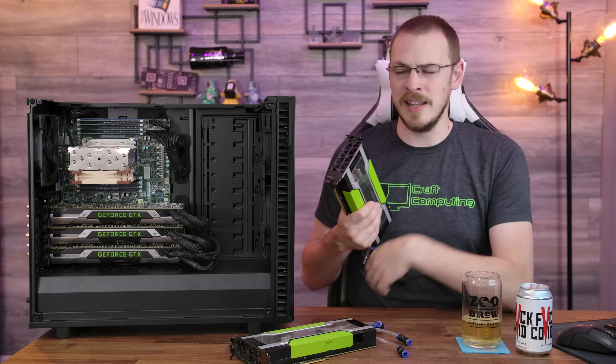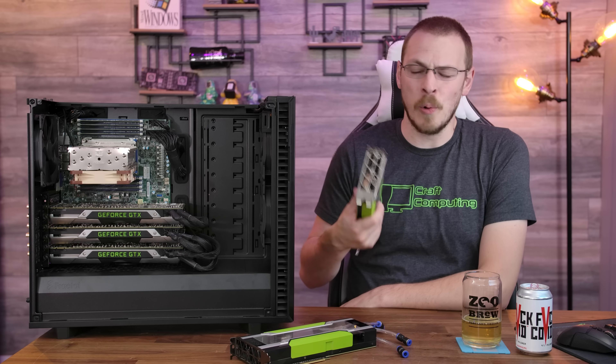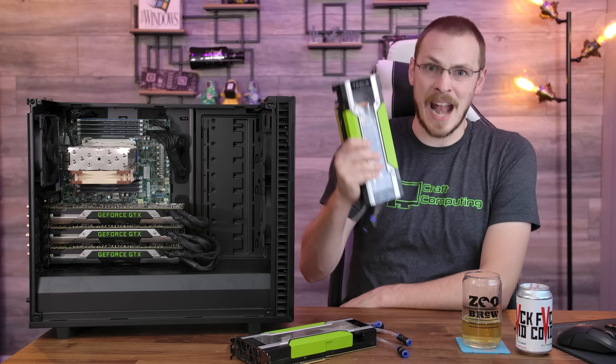Before I get too carried away — both of these cards were graciously donated by ComputerHQ.net, an online retail store that specializes in corporate buyout and selling refurbished gear. If you want to buy cards like this from used enterprise servers, they're definitely a great spot. I'll have links to all of their storefronts — eBay, Amazon, and Newegg — down in the video description.